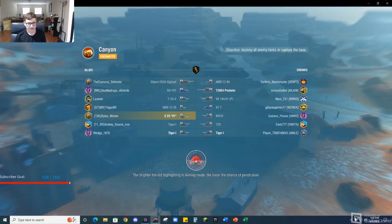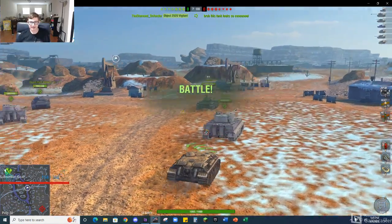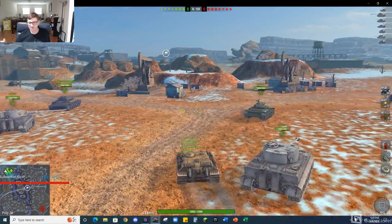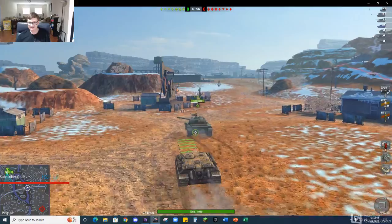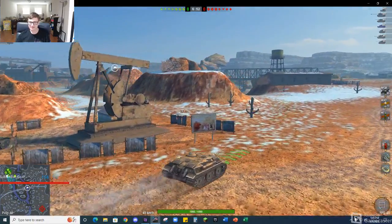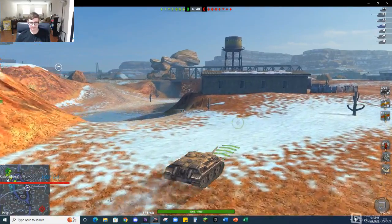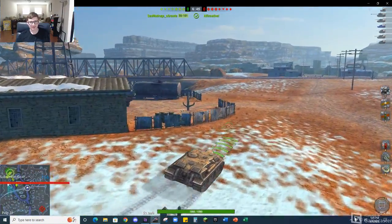There are a couple tier 8s. What do I need to worry about? The AMX — very fast. The Predator — a bunch of armor. A VK — a lot of hit points. Really, you should watch out for everything. You don't want to get hit by anybody, because you can get one-shot by Smashers. But I've seen videos of people going through the Smasher's gun, which is pretty funny.